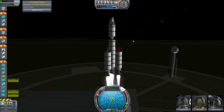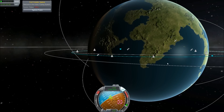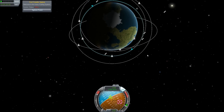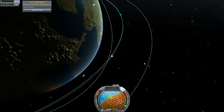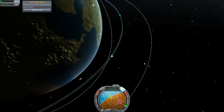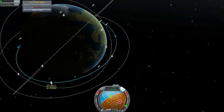We are in orbit with the Star Swirl 2. Our orbit almost completely matches the orbit of Alicorn, which will let us rendezvous fairly easily. I'm going to be doing the actual rendezvous with the Alicorn instead of with the Star Swirl, because the Alicorn has a much better flight computer. It will show me rendezvous information I'd really like to have. Let's switch over to Alicorn.